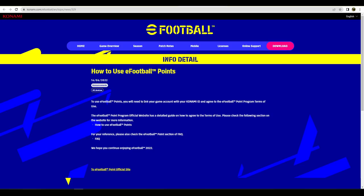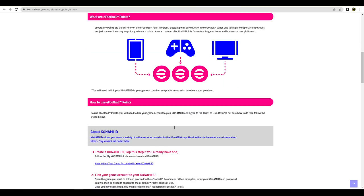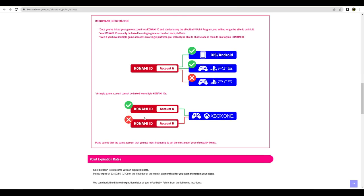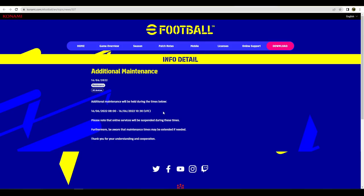They also provide information on how to use eFootball points in case people were missing out. You have to link your accounts — there's an official website that points you in the direction of doing that. It brings you to the eFootball Points Program page, which tells you how to link your Konami ID and how to get your eFootball points. You can link your iOS or Android version of the game and have them all linked together with your console version.